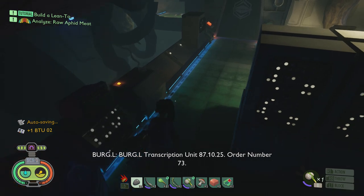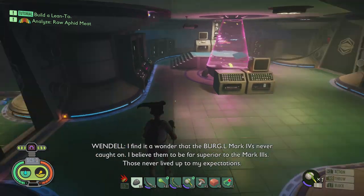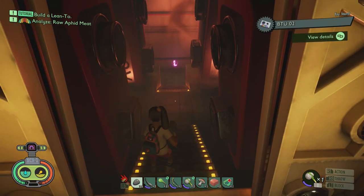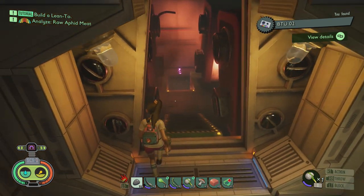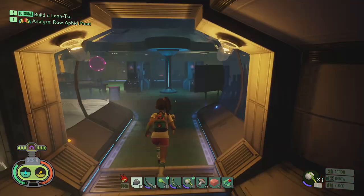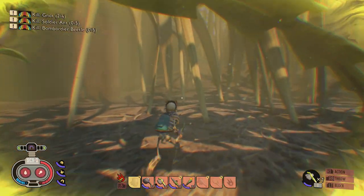Inside here as well you'll find some more lore — the BTU — that is part of the story as well, and you'll find these locked doors that can be opened by these orange buttons. You'll also find some more science points and if you go down here, it's just like a battery room. Quite a few of the laboratories have some sort of battery or they need some power. This room also has an analyser in it so you'll be able to scan more items that you have on you that you haven't scanned already.